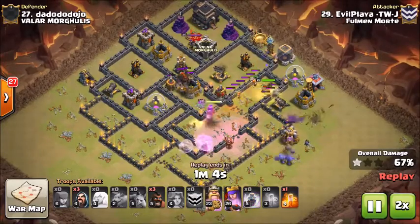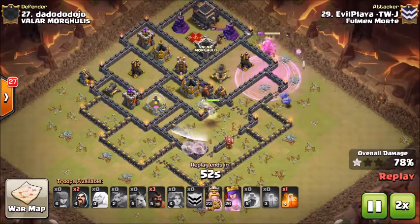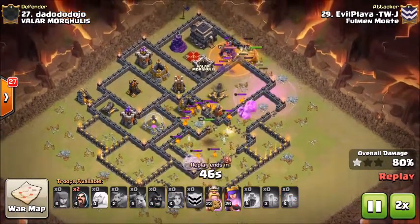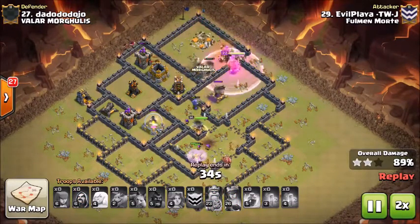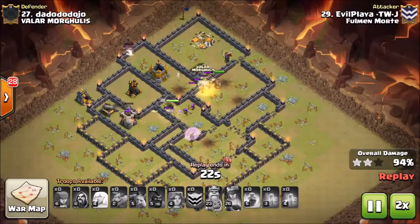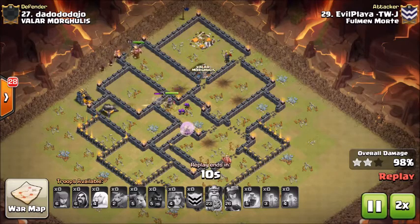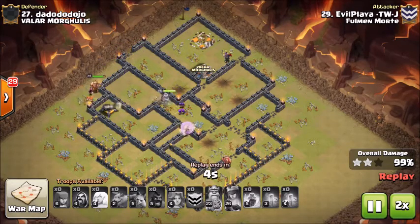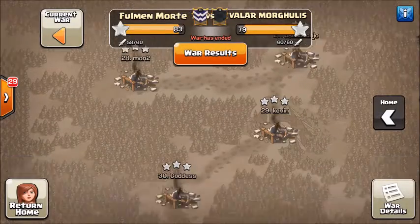A hound comes out of the clan castle — not going to do much damage to the valkyries. He's got the bowlers still working on the bottom side, and those healers switch over to keep up the queen as she's working on that lava hound in the core. Gets his barb king working up towards the top side, gets through that wall, and is able to take out the enemy queen. He brings in some hound-hogs on the back side to take out the final portion of this base as the valkyries and barb king are still working through those walls to help the queen, who has healers on her so she's not going down for the last cannon.